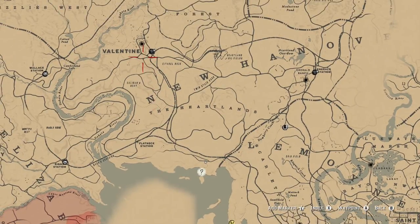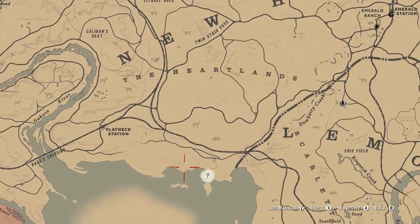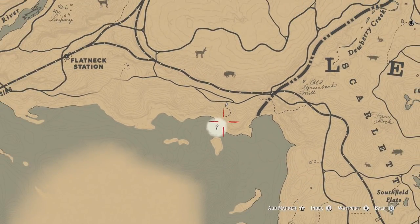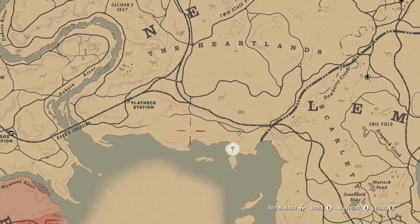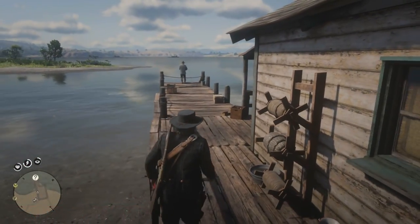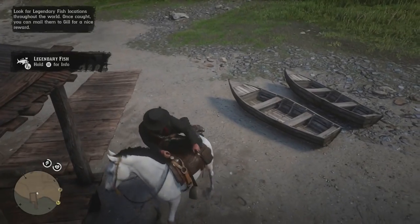Looking at the map, you have the Heartlands here. The first town you unlock is Valentine, and down here is the Horseshoe Overlook. If you come down on the map you can kind of see the outline because the stranger marker is there. It's like a pier dock kind of place. If you have unlocked Lemoyne, it's southwest of the 'L'; if not, it's along the coast to the south of Flatneck Station. There's this guy down here — legendary fish: zero of 13 caught — but there's actually 14. Once we catch one we can mail them to Gill for a nice reward.